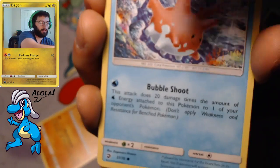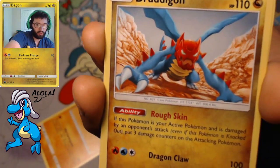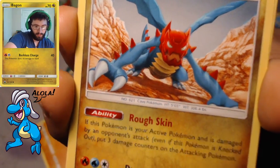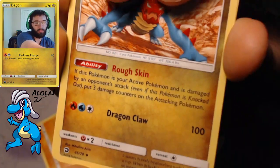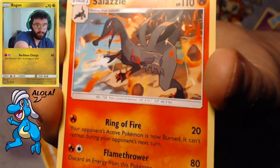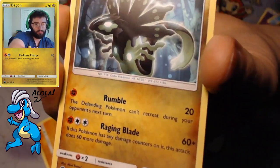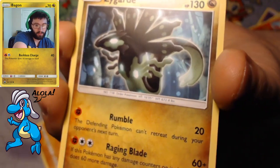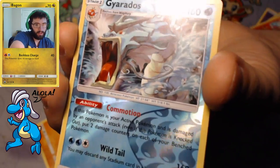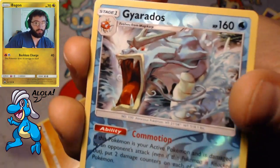So if you had a Blastoise you could probably load this thing up and snipe with it, but Blastoise is rotated. We got the Dragon Claw Druddigon — I love Druddigon, such a cool Pokémon. It has that Rough Skin ability so your opponent takes damage when it hits this thing. We got the Ring of Fire, the Johnny Cash Lady Salazzle, and a Zygarde with Raging Blade. Our reverse is an actual rare — that Gyarados — we got him in reverse.